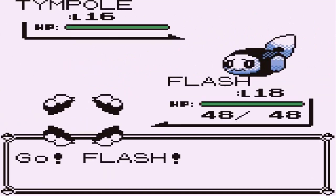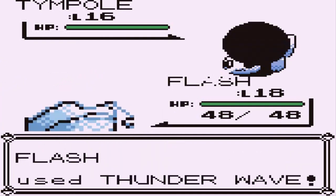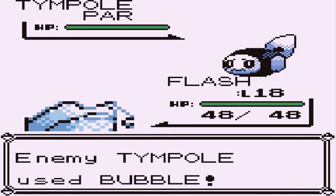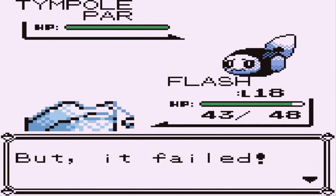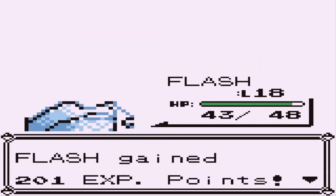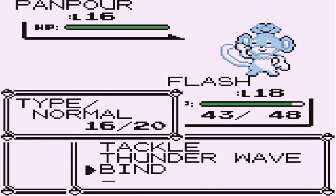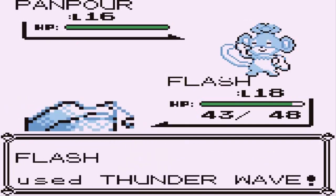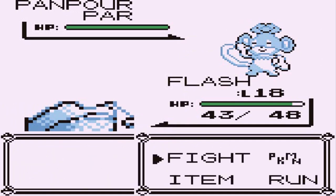This guy's got himself a Tipool here and it is still a water type Pokemon, not yet a ground type. There we go — paralysis! Here comes that bubble attack. Let's continue with the mine. It missed. Alright, let's hit the speed button. There we go — Flash is kicking some butt!